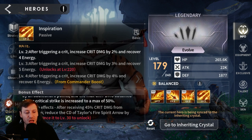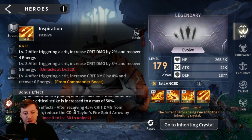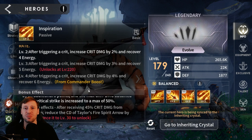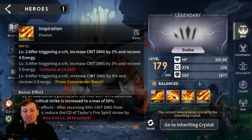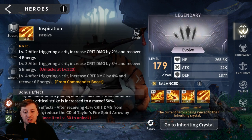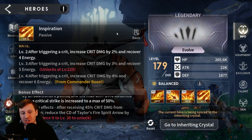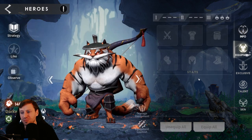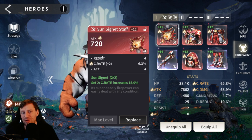Going from 30 to 50 is huge — he's going to do an insane amount of extra damage. And the exclusive effect: after receiving 45% crit damage from Inspiration, it reduces the cooldown of Tiger Spirit Arrows by 1.5 seconds. All of this means he basically does a lot of damage, and as you progress he's going to reduce cooldowns, get more energy, and cycle through his abilities a lot faster.